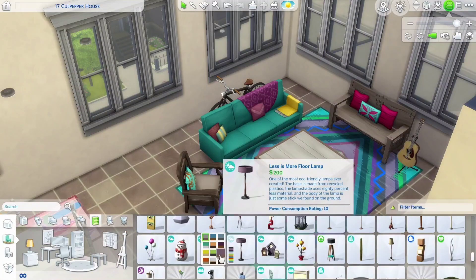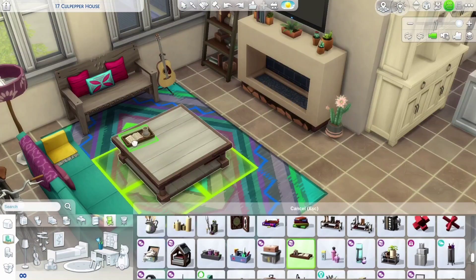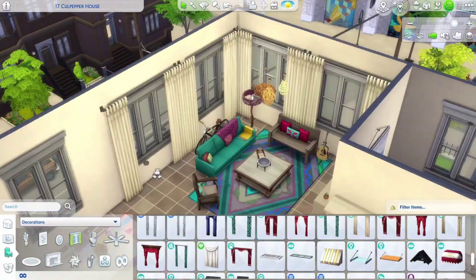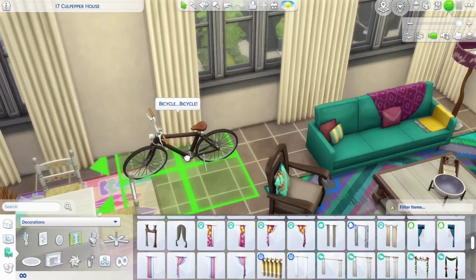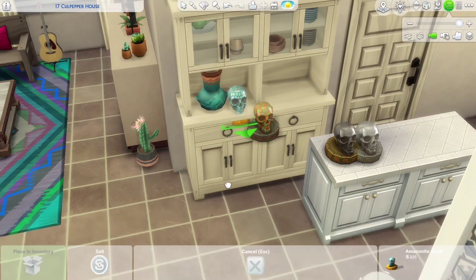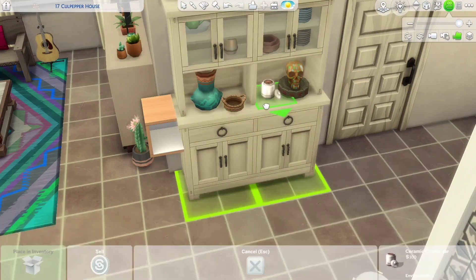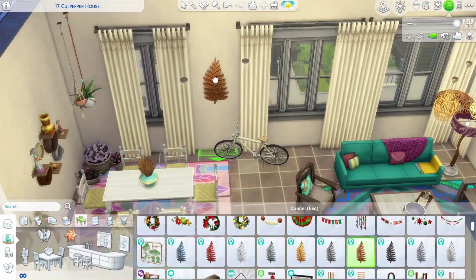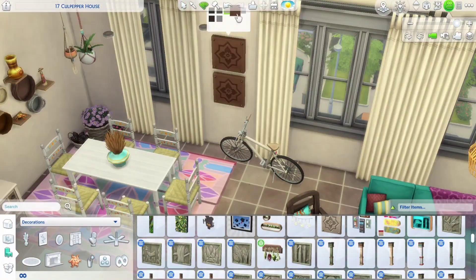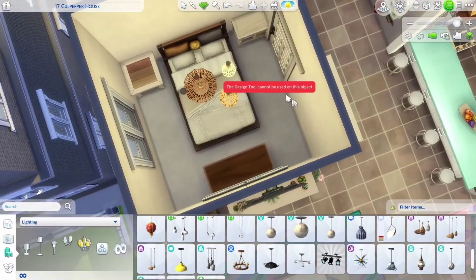I also really liked adding the lights from the Desert Luxe kit — that one does feel very much like something that I would see here. And a bike, because I felt it would fill up the space nicely without it being just decoration. So I added this Jungle Adventure stuff to the hutch as well as another jar of candy, and it also has a nice size. For a wall decoration I decided to go with these wooden carvings from Get Together — they aren't exactly the style I wanted, but I thought they didn't look out of place.